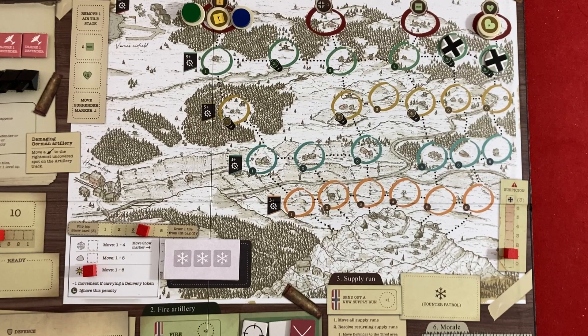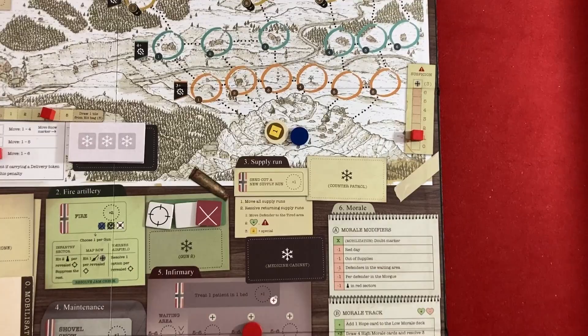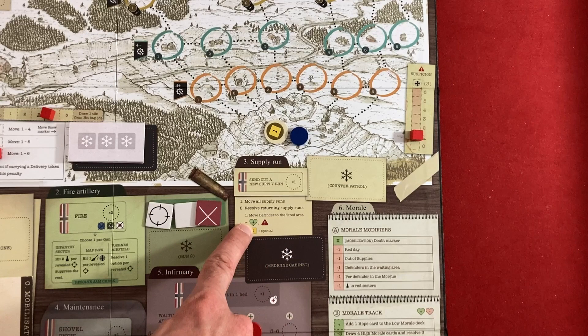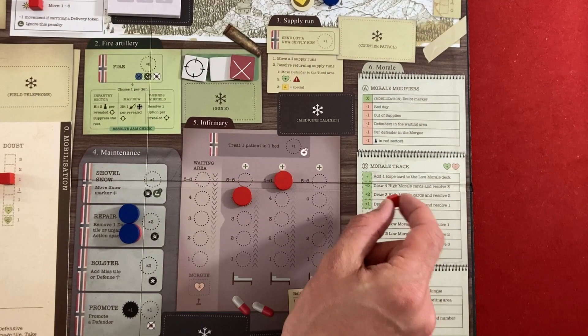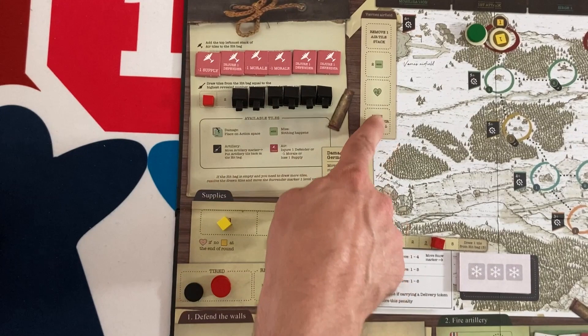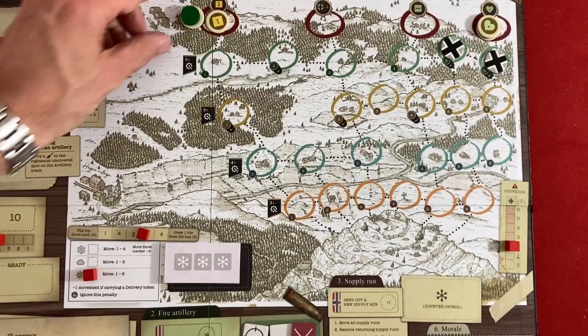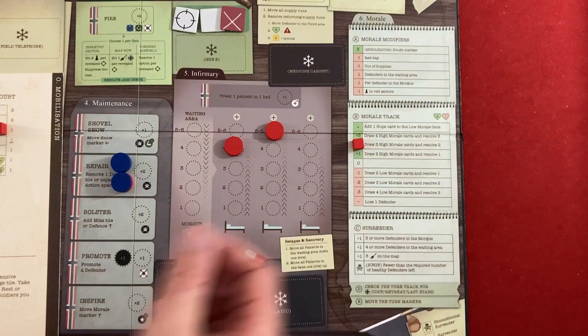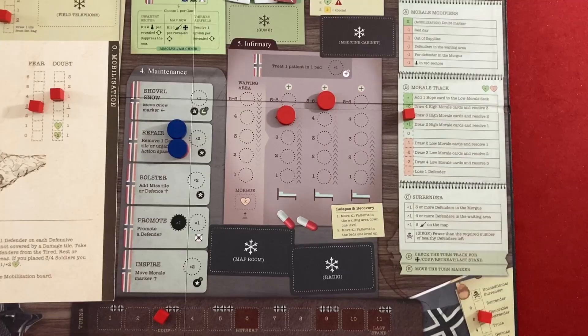Next, the supply run — even though nobody new went out, we move everyone already on the board. It's sunny so movement is six, but anyone carrying supply who isn't a green hunter only moves five. My blue volunteer gets back to base: the defender moves to tired, I get plus one morale, plus one suspicion, and two supplies plus one bonus. My hunter also makes it back — suspicion goes to three, morale goes up to two, and we get three more supply, taking us to seven total.